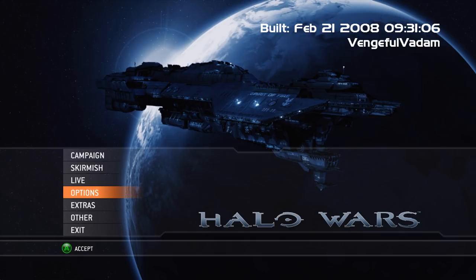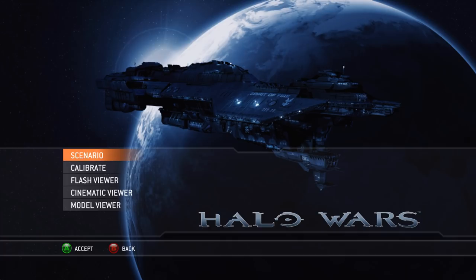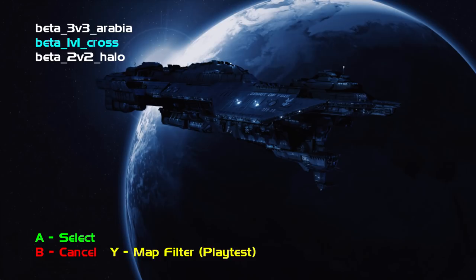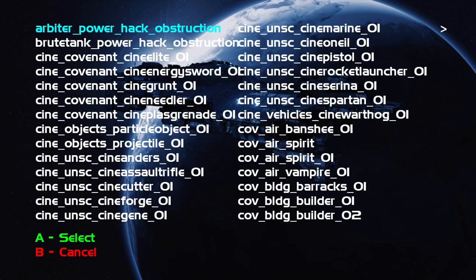The Options menu is inaccessible. The Extras menu only has two choices: Playback, which is blank, and Credits, which is also inaccessible. The Other menu has a few more notable selections. It's unknown what the Playback button was supposed to be for, but it looks like it was meant to view recorded games. Unfortunately, clicking on any of the provided options will crash the alpha. Clicking on Calibrate lets the player edit Gamma and Contrast levels. Flash Viewer shows this, and this only. The Cinematic Viewer is inaccessible. Finally, the Model Viewer shows a massive catalog of various file names for the many aspects of the game, but clicking on any link will do nothing.